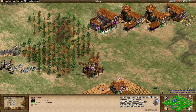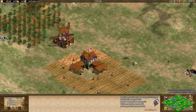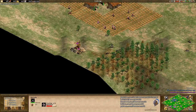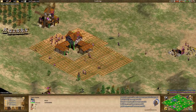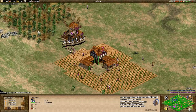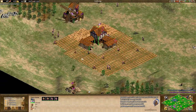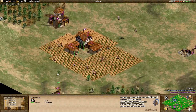Researching the Pikemen upgrade in this situation — I don't think it's worth the 215 food and 90 gold just to take out these scouts. And with Bloodlines, these scouts actually survive an extra attack from the Spearmen before they die — goes up to four hits instead of three. That's pretty significant. These are some swole scouts. But getting Forging, Scale Barding Armor, and Bloodlines are all going to really slow down Blue's castle timing. We're at 23 minutes and we go to Blue's perspective — he's nowhere near the castle age.